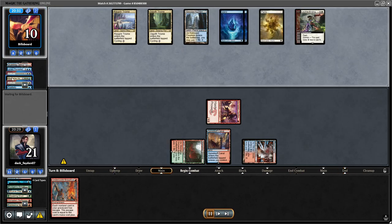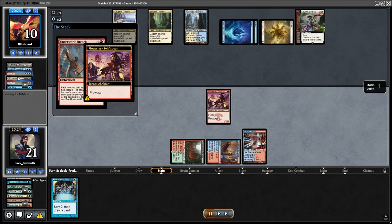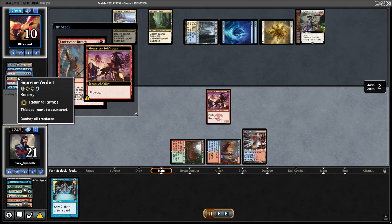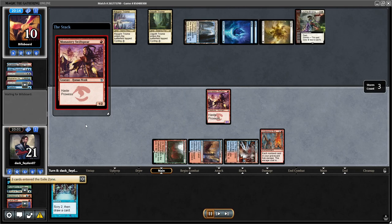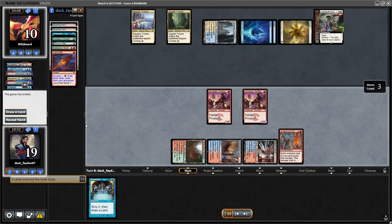I wanted to get the most value out of the Breach. So I decided this turn to just go for the Lava Dart, ping the Subtlety, make it 2/2 and kill it, save my guy. But they had Dress Down so my creature lost the ability and I had to trade with the Subtlety, which was fine — I still killed it. Opponent cycles and just passes the turn. So I went for the Breach. They tried to dig with Memory Deluge but didn't find the Counterspell they wanted. I was able to play the Monastery Swiftspear, then Lava Dart flashback, play Lava Dart for its flashback cost, Mutagenic Growth twice for lethal on the same turn. Opponent concedes.